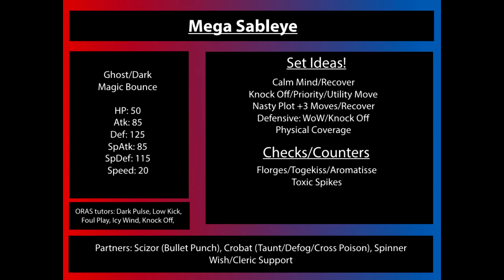Sableye gets a very large amount of coverage moves. For example, it gets all the elemental punches, it can be tutored with Dark Pulse, and there's coverage for Dragon or Flying types. Low Kick does damage based on weight, so really heavy Pokémon like Snorlax and Tyranitar will take a lot of damage from that, while they are generally unable to one-hit KO Sableye. Using those physical coverage moves is a little bit better because Mega Sableye cannot be burnt by Will-O-Wisp, unless you somehow get Mold Breaker on a Pokémon trying to inflict a burn.